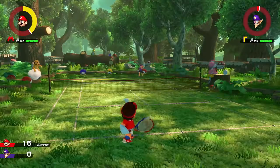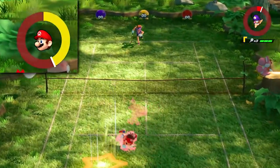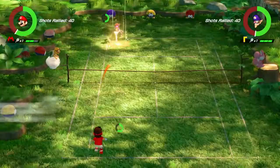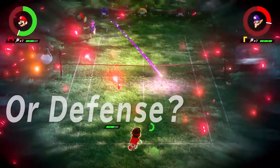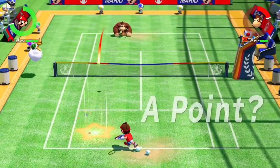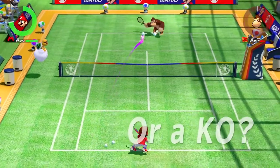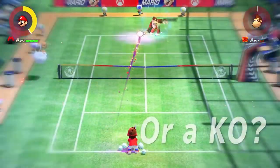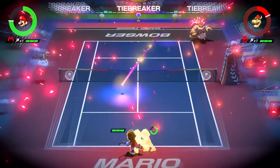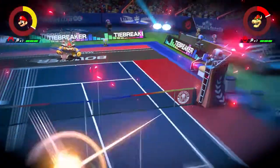In these intense matches, every move you make presents a risk and hopefully a reward. Your Energy Gauge could be the key to victory. Will you use it for an offensive Zone Shot, or use it for some defensive Zone Speed? If you go for the Zone Shot, will you go for a surefire point, or try to destroy your opponent's racket and run the risk of getting blocked? Non-stop split-second strategies may be the best part about Mario Tennis Aces.